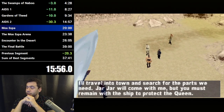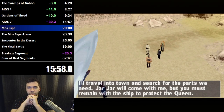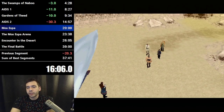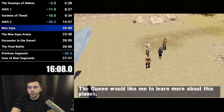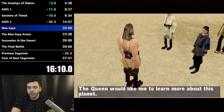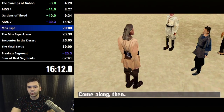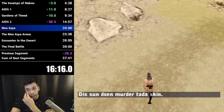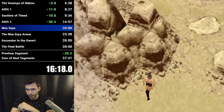We are in Mos Espa now, playing as Qui-Gon — a change of pace. The beginning of this level has a bunch of Tusken Raiders you have to dispatch because Padme needs to get through the canyon before you can go to Mos Espa. Qui-Gon has an infinite saber glitch — it's a little different. You get it on this rock over here, you swing and it cancels your swings, so you see the Tusken Raiders just fall over.